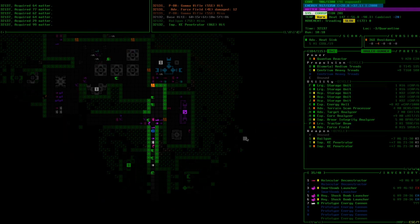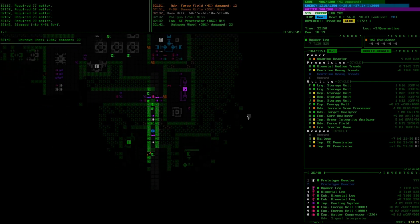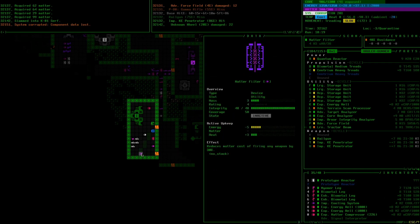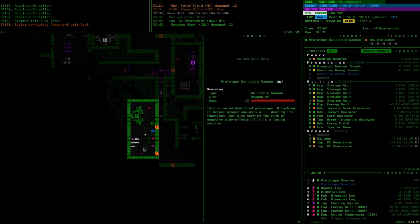I'm a little low on matter so I'm about to throw in the tractor beam and suck up everything in this corridor — we just got like 450-500 matter, that was awesome. Tractor beams can be pretty nice for builds like this. Check this out — hackware! Experimental matter compressor — we already have one, we don't need two of those. When I did the quintuple multi-rail build I had to use like three of those to get through the end game.